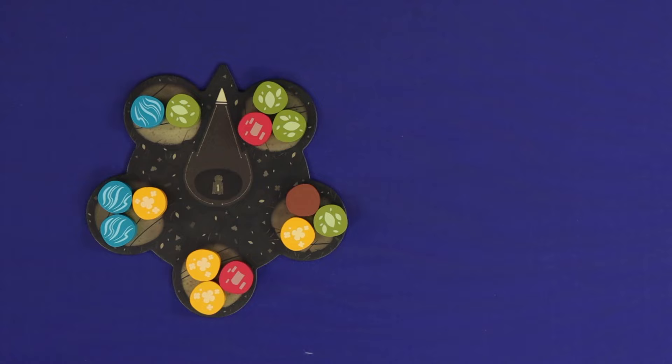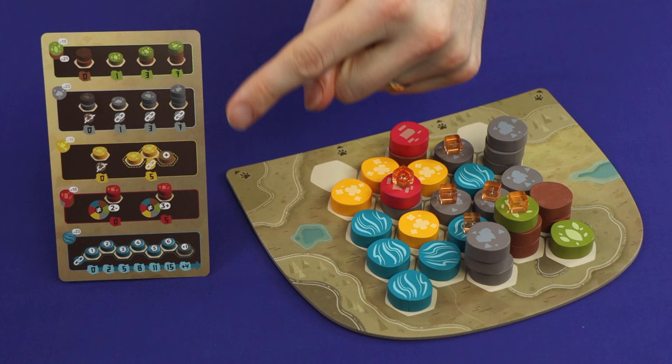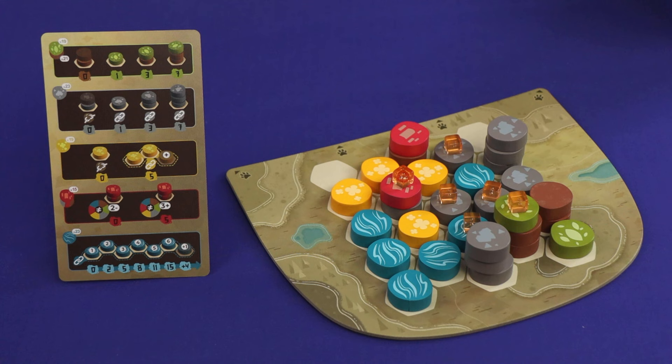There are two main parts to scoring: your landscapes and your animals. The five ways of scoring the landscapes are shown on this card. Your trees will score according to how tall they are as long as there are leaves on top — level one is one point, level two is three points, and level three is seven points, but any trunks with no leaves score nothing.